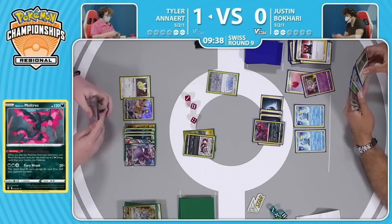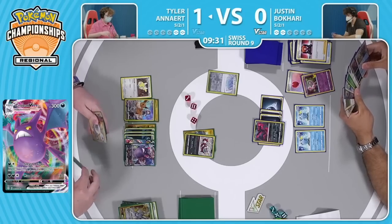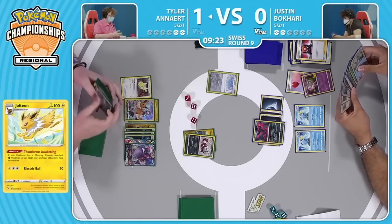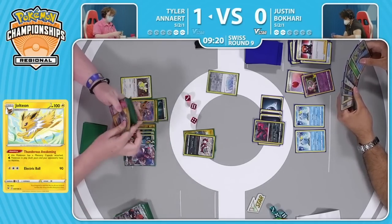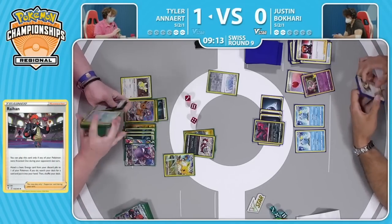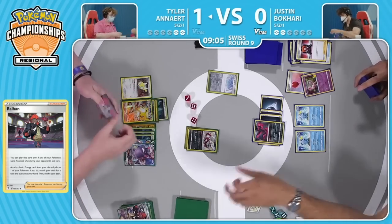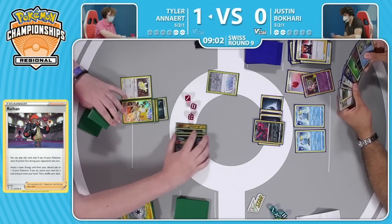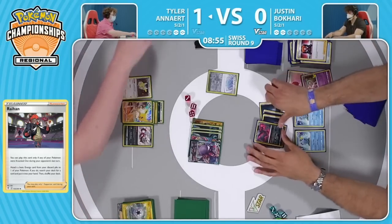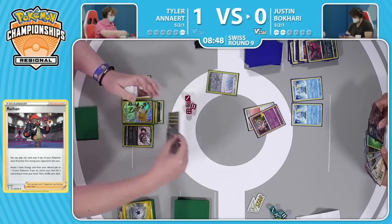Justin's going to play to every out possible — can utilize another Shady Dealings. I believe that Sobble has been in play — is that Urshifu in hand? I think it is, so Justin could bench that this turn. That becomes a little risky because it's a Boss's Orders target, but there's not really a way for Tyler to one-hit KO it. Justin does just take the knockout — will take two prizes, go to just two remaining. Tyler also sitting with two prizes left — this is a very close game. There's the Memory Capsule, Jolteon, the Raihan can guarantee it at this point. Can accelerate in an energy from the discard pile and grab any one card out of the deck — Jolteon is definitely the grab here.